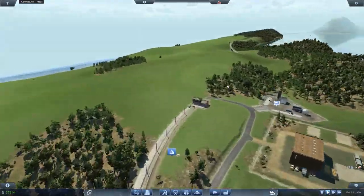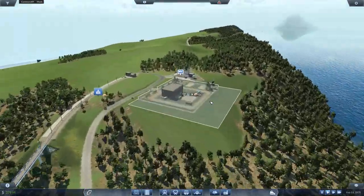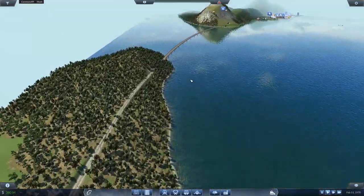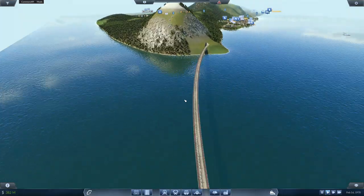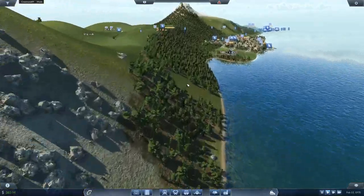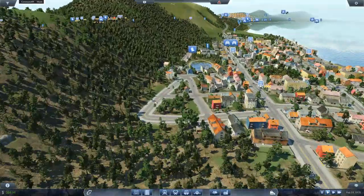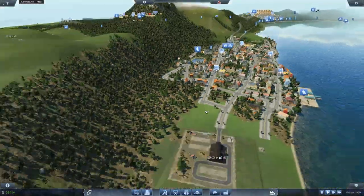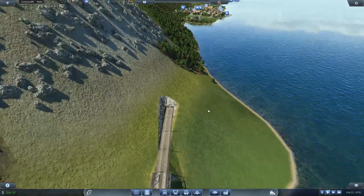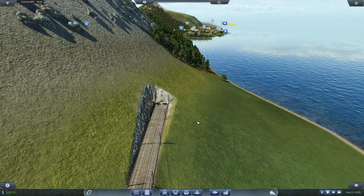So, this is the extension segment over here that we were building. Here's that big old bridge, and there is where we stopped. We need to complete this line so that we connect up into that station. We're probably going to have to tear out these roads — no big deal. We're going to have to electrify all this track and the stations, so that's going to be a bit of a job.